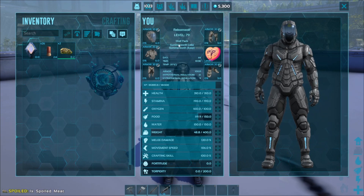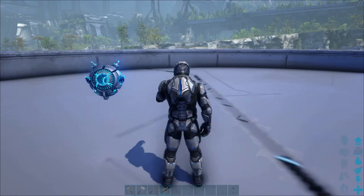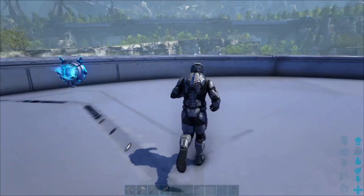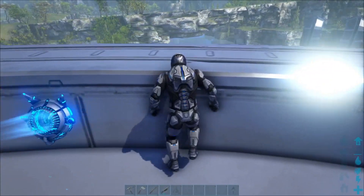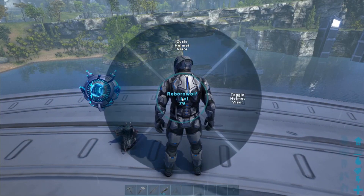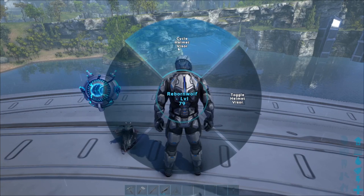Going through the first parts, we'll just go from head to toe. First up is the helmet. The helmet allows you to completely breathe underwater, and it also has a couple of vision modes. To activate the vision modes on PC, you hold down the R button. Once you hold it down long enough, it'll give you an option to cycle your helmet visor.